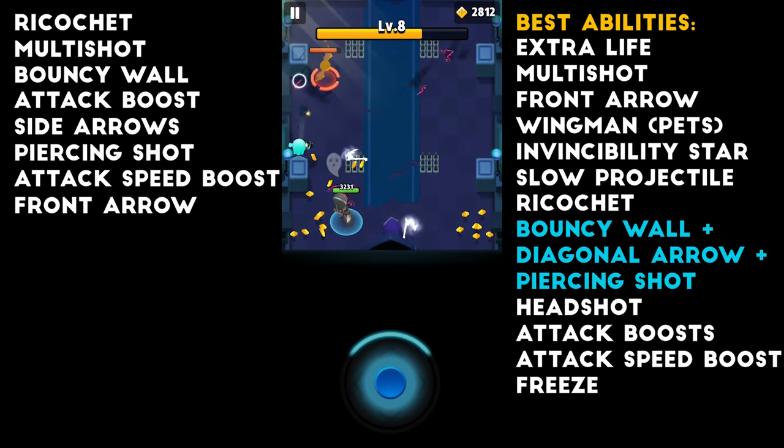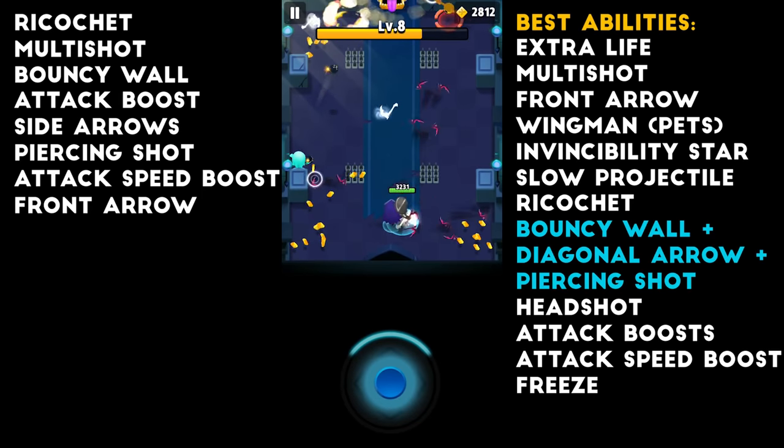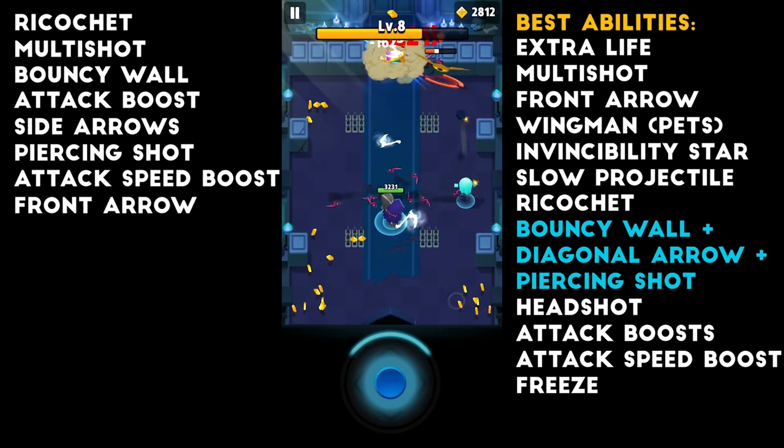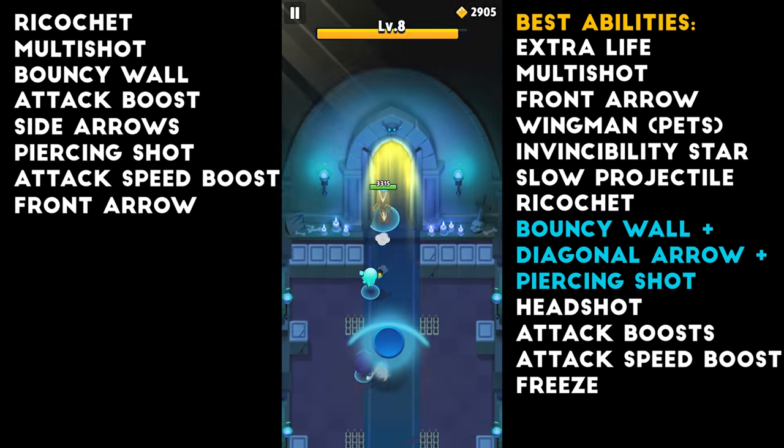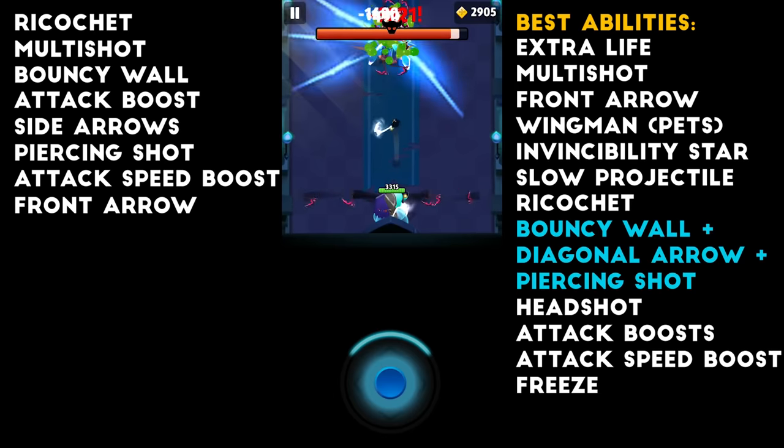Okay, so here we're just opening a chest. I'm running with a death scythe. With a death scythe, it can be a bit confusing because there is a very big knockback, and it can sometimes push the laser bats into a position that you don't want them in.